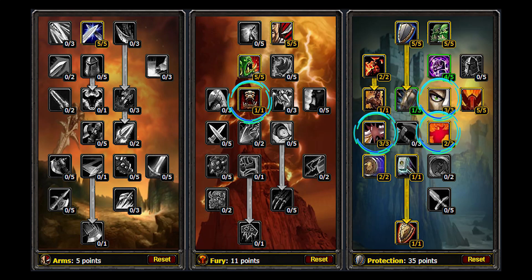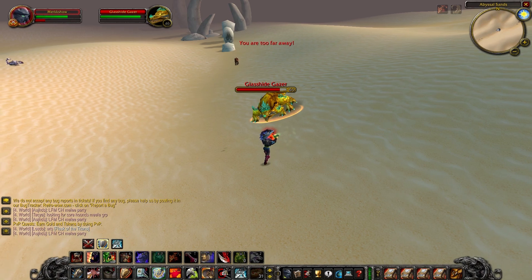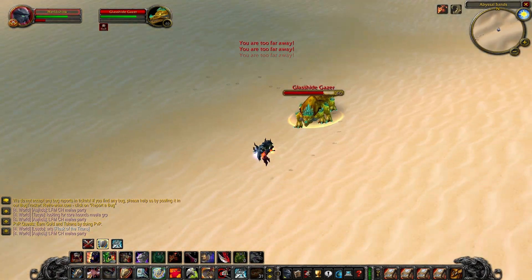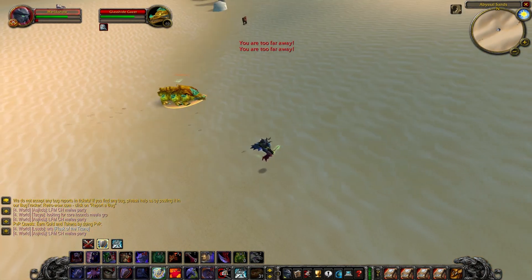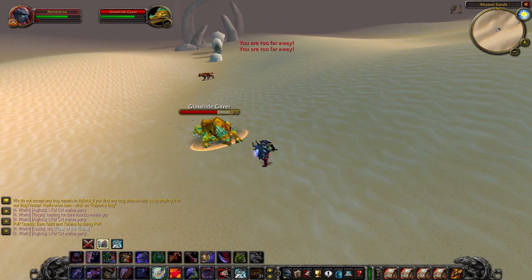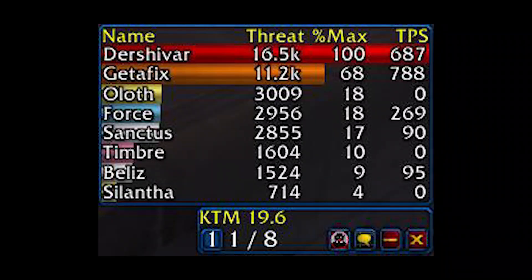Here's an example of the CC you can pull on a single target as a Protection warrior with this build. The beauty of Piercing Howl is that it slows all targets simultaneously — so with multiple targets you're slowing all of them while stunning one, then another, cutting around them. Once you get a hang of this you're always in full control and your runs will be much smoother.